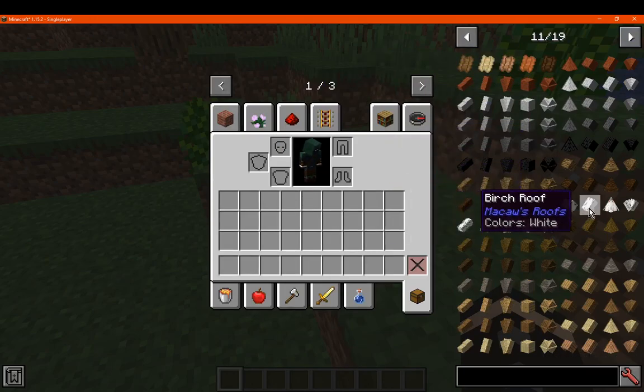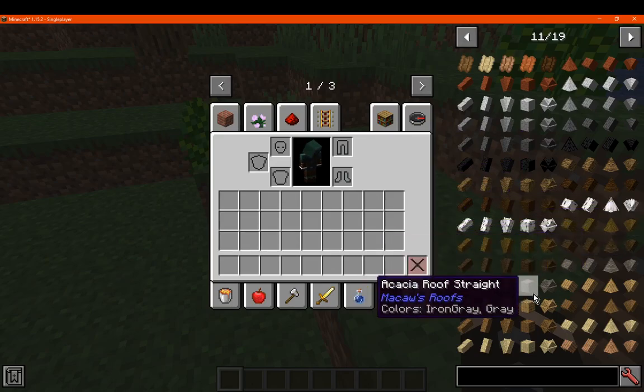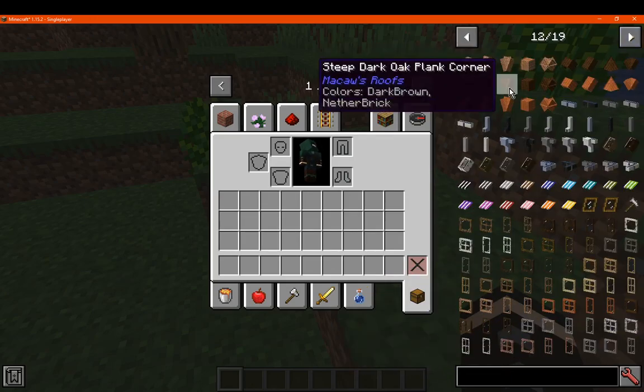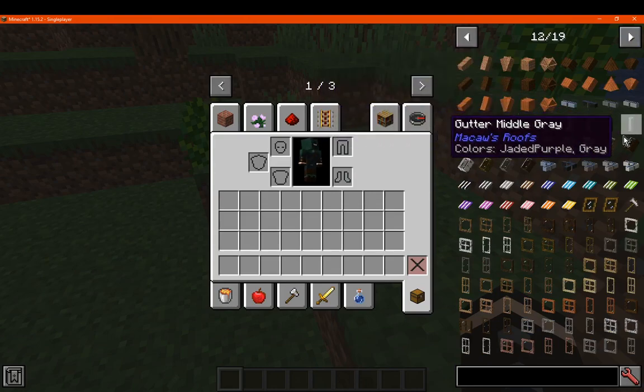So you've got straight, top, outer, inner, and so on for different positions or directions. And then there's also streets and others, corners and so on.